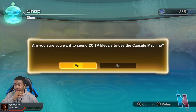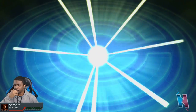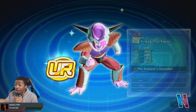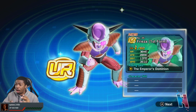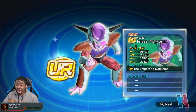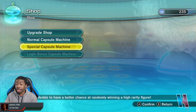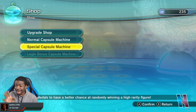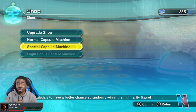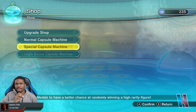Alright, back to group summons. Three, two, one — that's Frieza! Okay, this isn't the Frieza I was aiming for since I want the Golden Frieza, but I have seen this Frieza in action and it's actually pretty decent. I'll take it — I will gladly take it! We managed to get another UR, a brand new one. I'll take it!